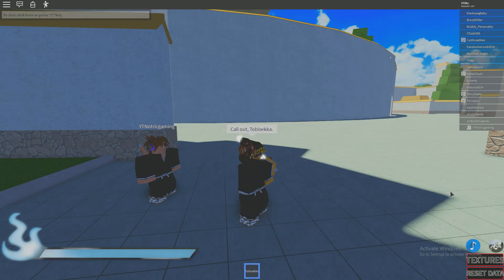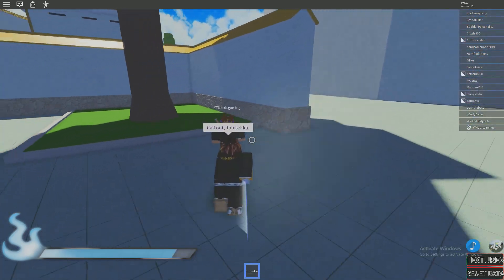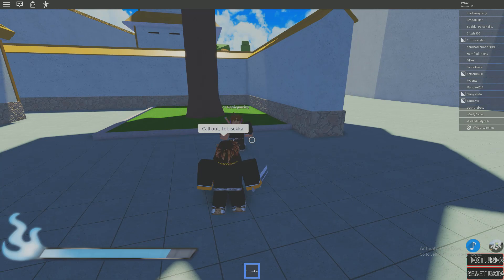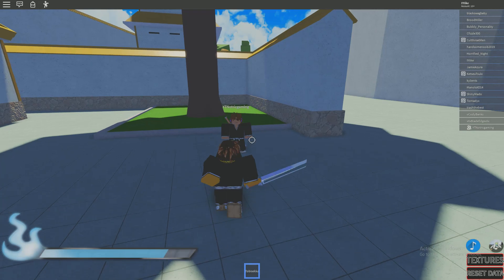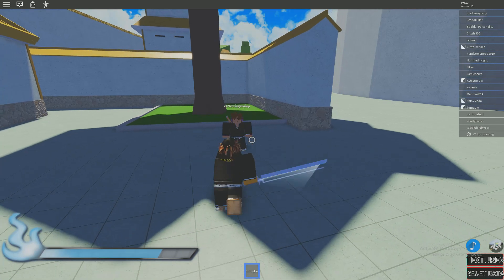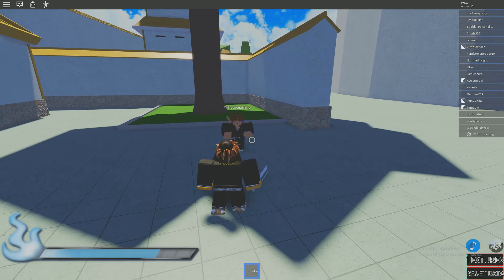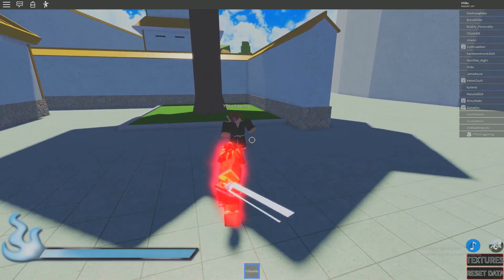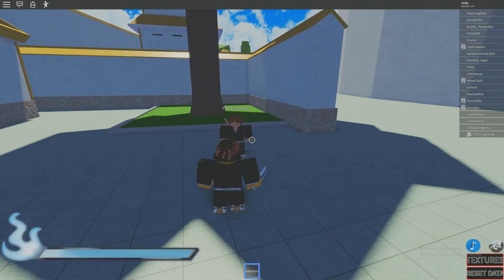You get two moves for Shikai. The first move is a close range move, but the thing I like about it is that you can fake people out. It's not a far range move. For my playstyle, I like to keep things up close and personal. I don't like long range because it's hard to aim, especially at a moving target — range attacks are not my specialty.